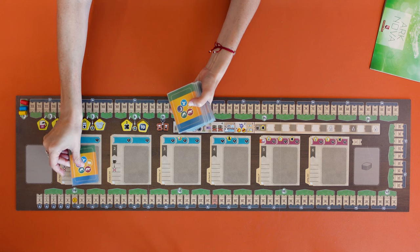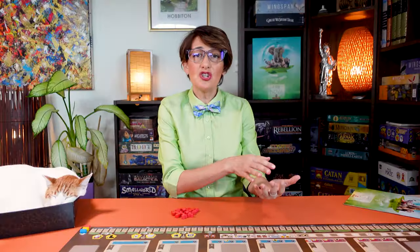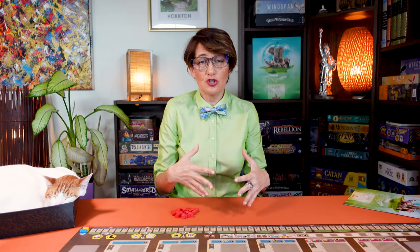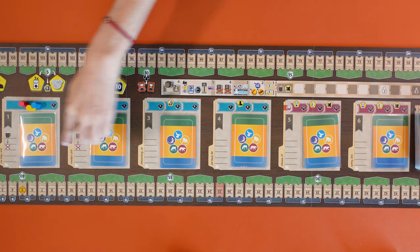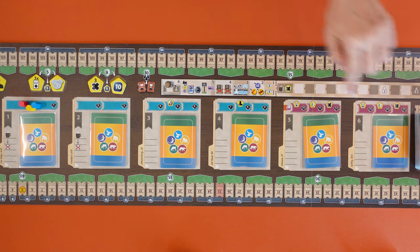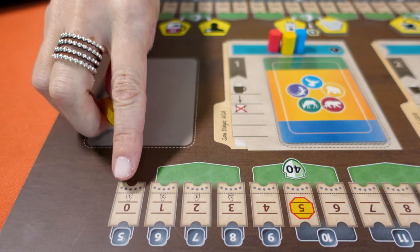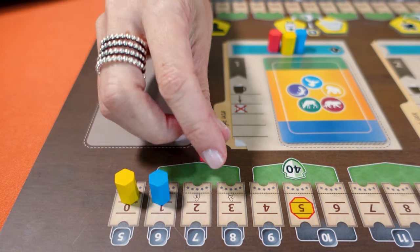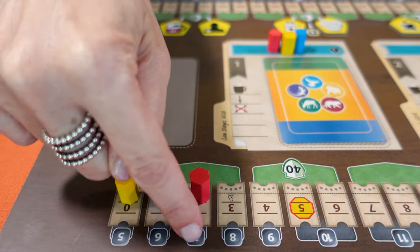Shuffle all the zoo cards, randomly place six face down on the display and the deck face down here. The zoo cards represent the animals, the sponsors, and conservation projects that you can bring to your zoo during the game. Then place one counter for each player at the beginning of the reputation track — this shows up to which card you can pick from the display. Higher up the track you also collect some cool bonuses. Then randomly select the first player and place the first player counter at the beginning of the appeal track.